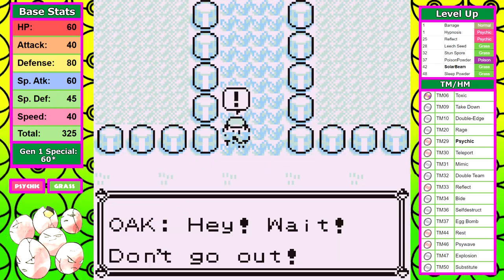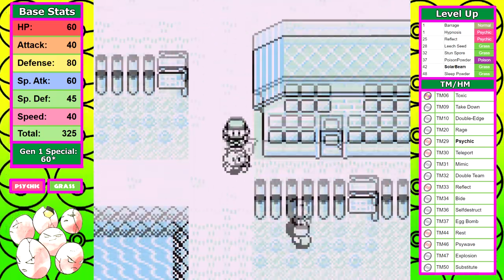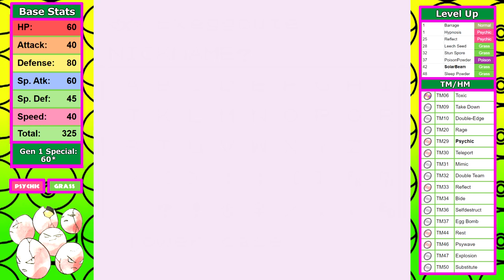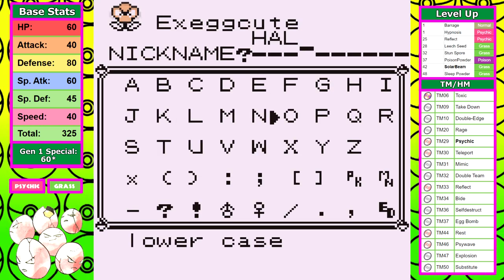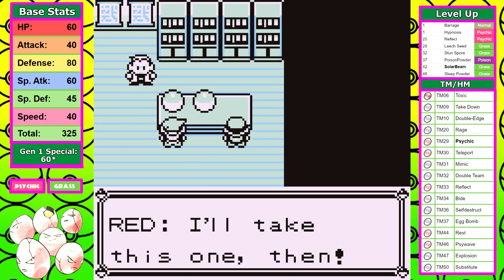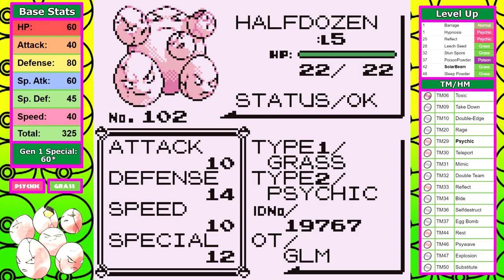As usual, I reset for decent DVs, but honestly I'm not sure there's much of a difference in Exeggcute if it has 0 or 15 in its DVs. I know I've given a lot of flack to Growlithe, but we'll soon uncover why I would probably prefer to do 5 more Growlithe runs compared to this annoying little bundle of eggs.